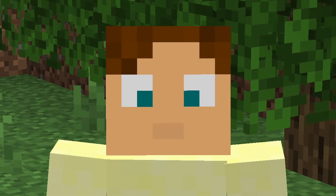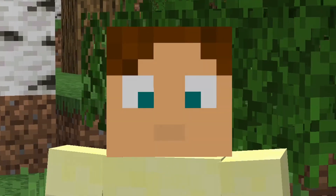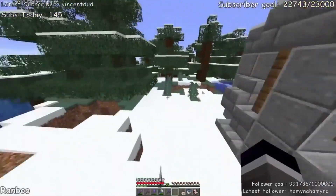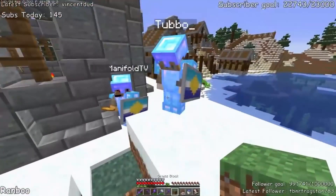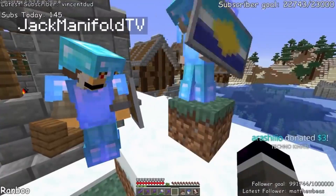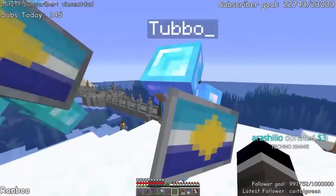If you're a fellow of the Dream SMP, you've probably noticed that recently Ranboo has gained Enderman powers. I don't know why — that just doesn't make any sense. Pick up this grass block here. Pick up this one. What the hell? Wait, it is his hand! I figured he had a shovel or something. Wait a minute. There's no way.